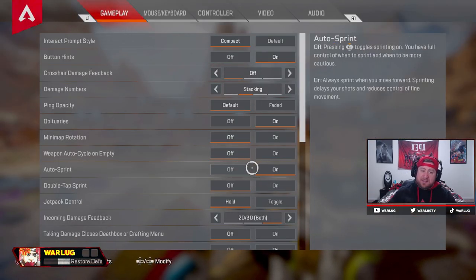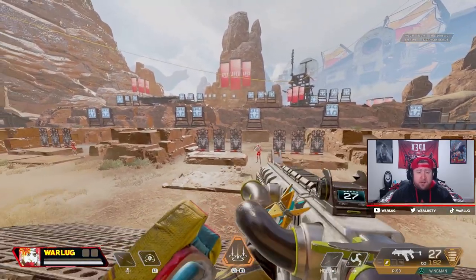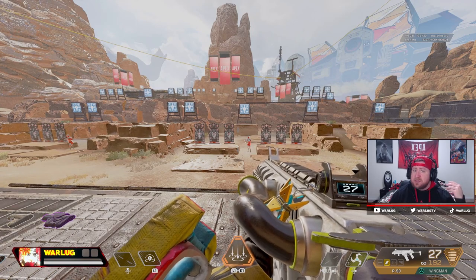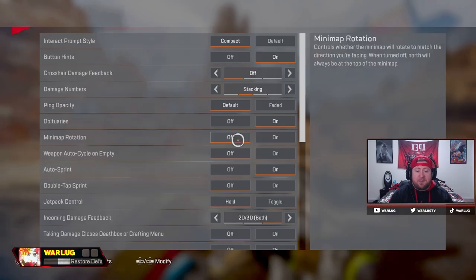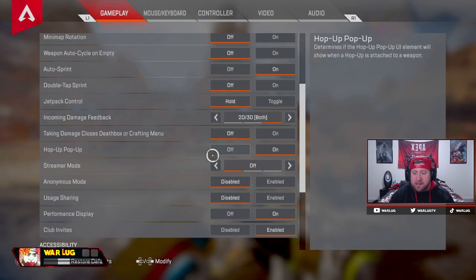I have auto sprint on because my joystick is messed up, although I do feel like if you have auto sprint off you have more control and you won't get as many dead slides. You just press the joystick down and go, so you'll get your slides more often and a little better movement. But for me I have it on just to make it easier. Jetpack always hold, double tap off.